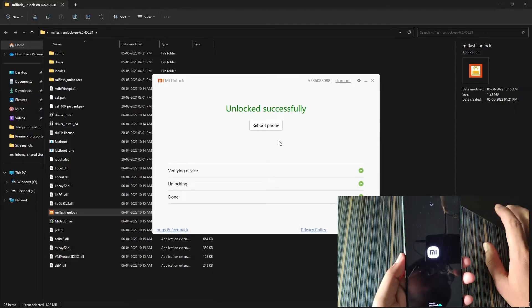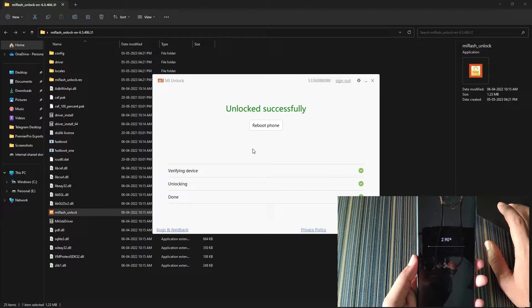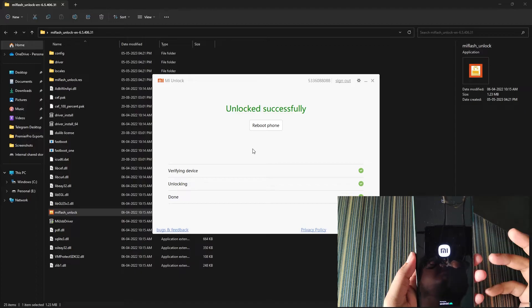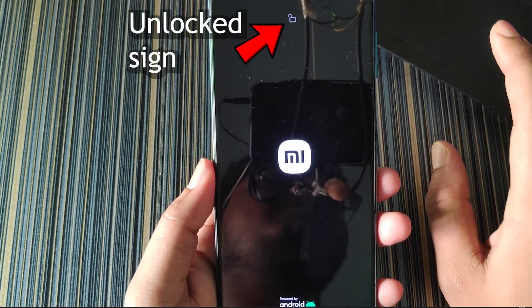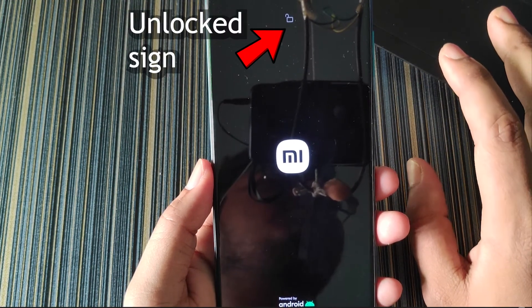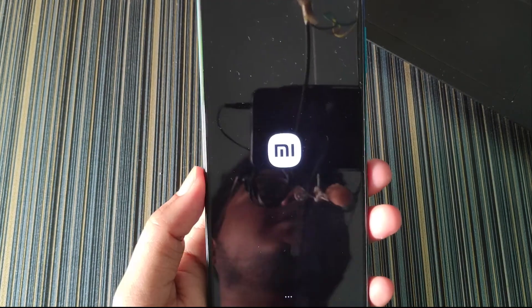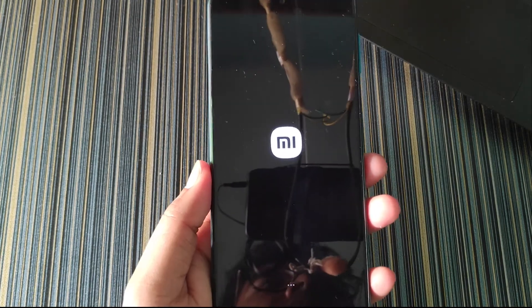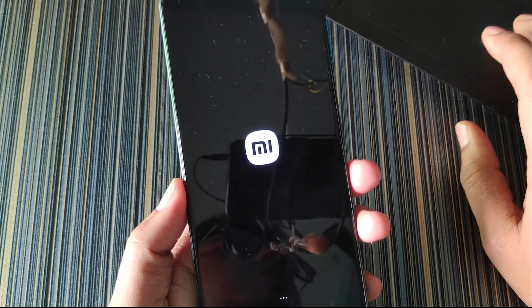The unlock was successful and the phone automatically rebooted. There is an option to reboot the phone but we don't need it since the device already rebooted. Our device is successfully unlocked. If you get a timer on the screen, just wait for that time period and then try to unlock your bootloader again — it will unlock easily. The unlock sign confirms the bootloader is unlocked. You can now remove the USB cable and close the application on your PC.